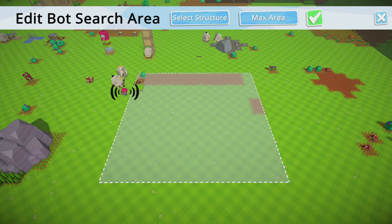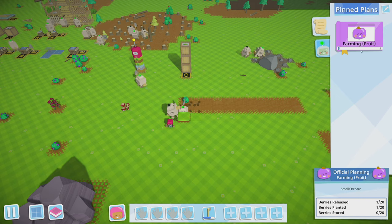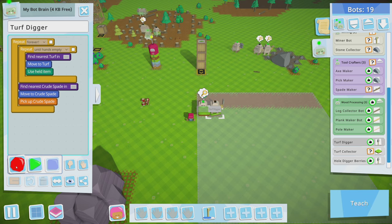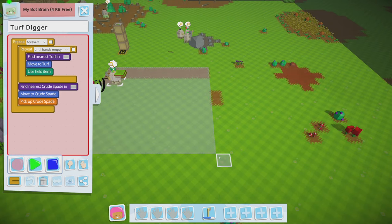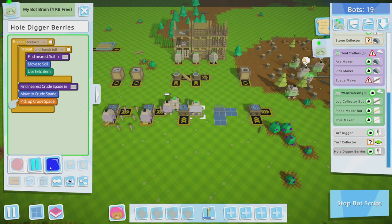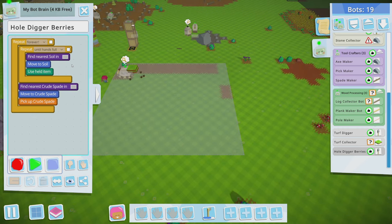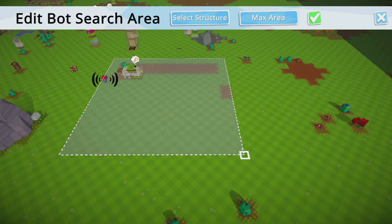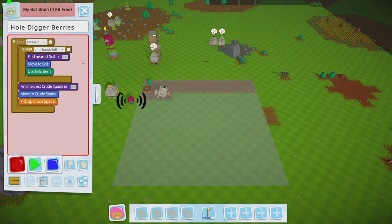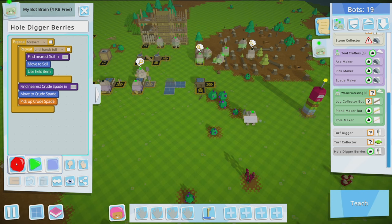We don't want max area — we want the area aligned with the turf digger. Let's check turf digger — its area goes down to just above this tile. So for hole digger berries, let's confirm: until hands are empty — the area is too big. We need to bring this in one tile on each side. That should work.